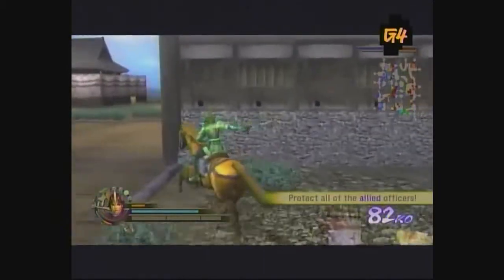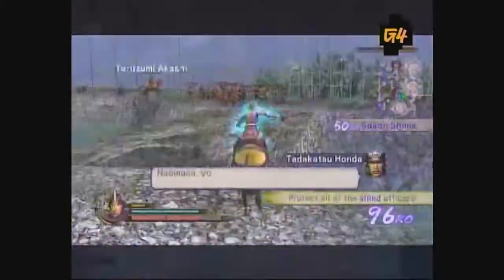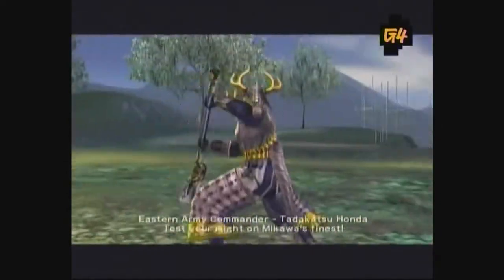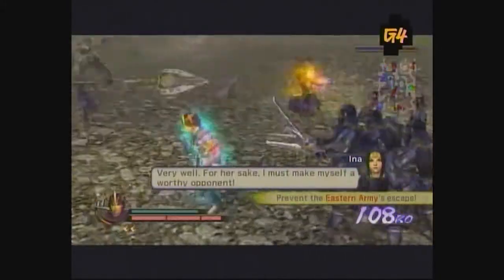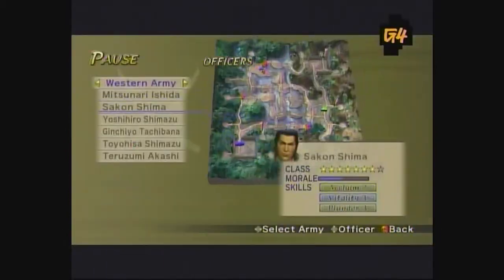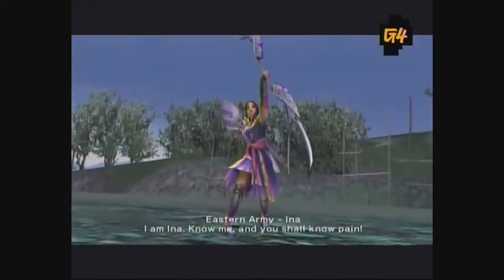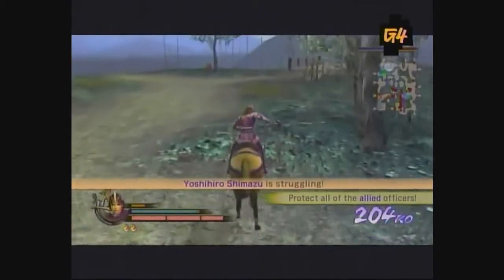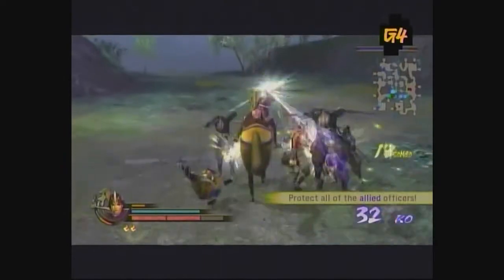The door should be opening just before you arrive, and you can take out the officer there before he even makes it out to the battlefield. Then head to the east gate where the two Honda officers are entering the battlefield. Focus your efforts on Tadakatsu — he's the one with the larger headgear and silver armor. He'll dash straight for your base in the southwest, so it's important to cut him off before he gets there. Your officers will be fighting several battles across the map, so watch the messages on the right side of the screen. If any of your officers gets into trouble, you'll need to leave the fray and rescue them. Lose just one officer and you fail the level.